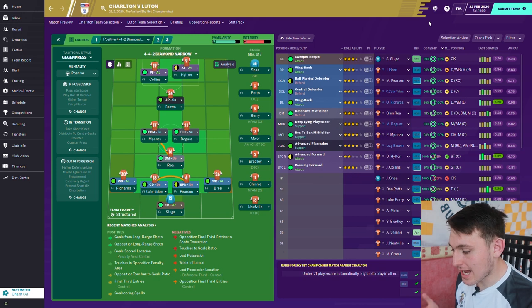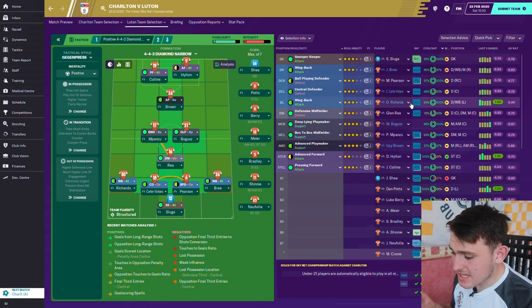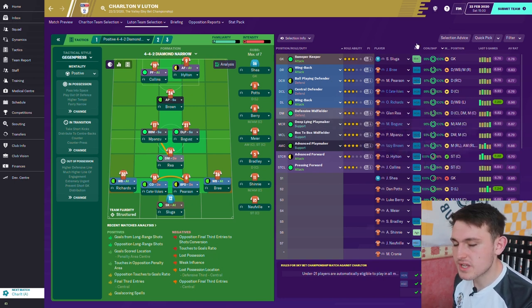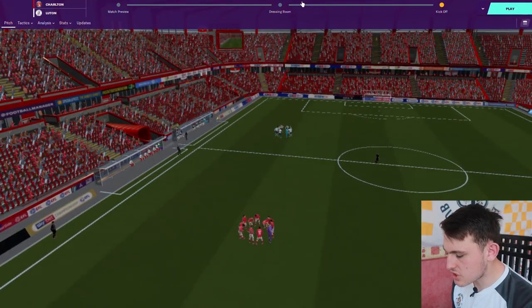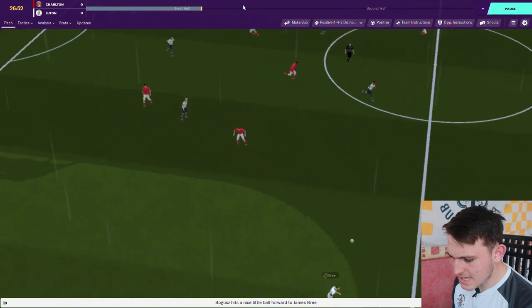Now we're at the Charlton away game. The team: Sluger in goal, James Brie at right back, Pearson and Vickers as centre backs, Richards at left back, Glenn Ray in defensive midfield, Matthew and Pelly in midfield, Izzy Brown as number 10, and Danny Hilton and James Collins up top. Can we get some points away at Charlton?